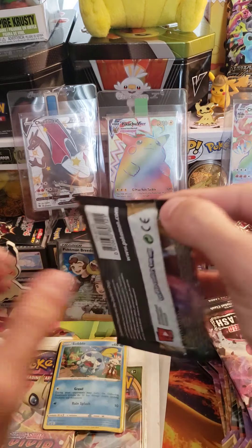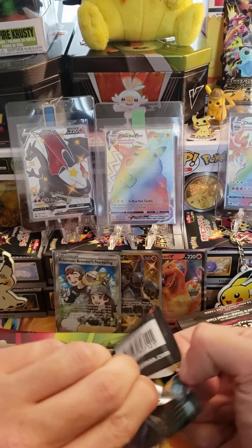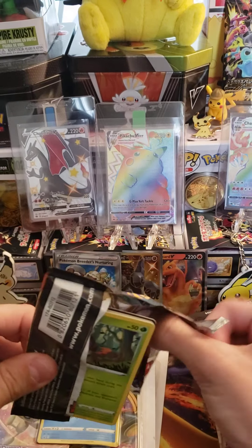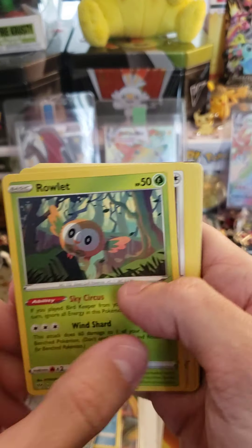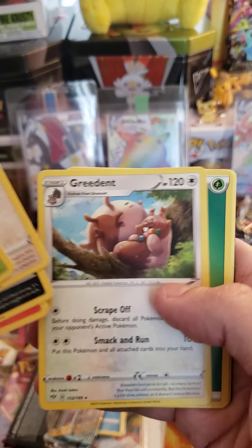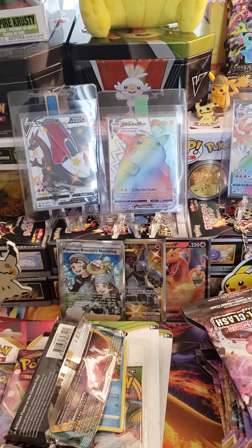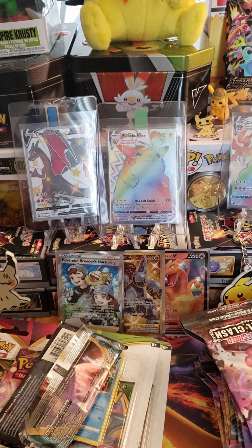Last pack of Darkness Ablaze — it does happen to be the Charizard VMAX artwork. Come on baby. Oh no, it's green. We've got a Reverse Snubble and a Greedent. Oh, Greedent. There's the code. That does it for Darkness Ablaze.